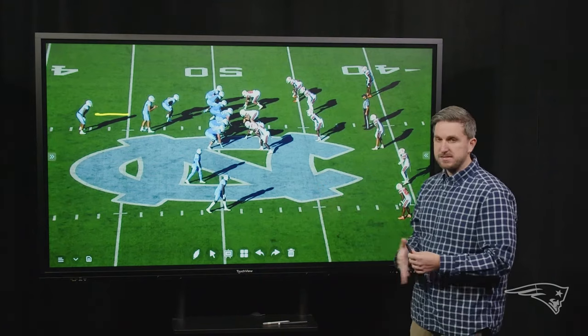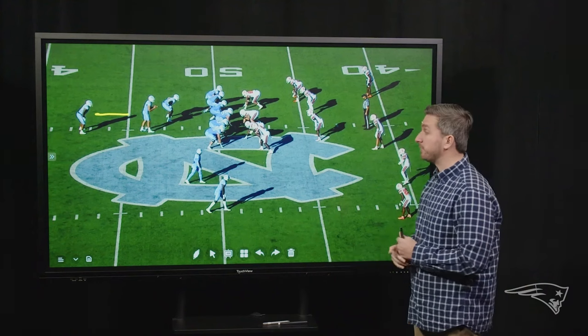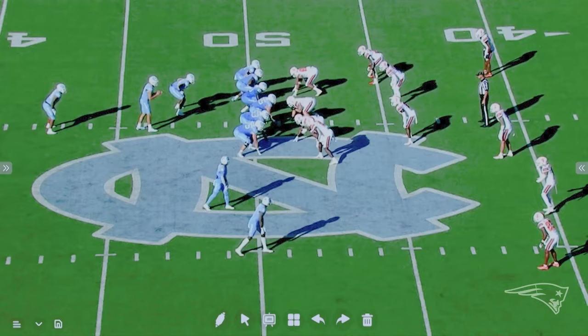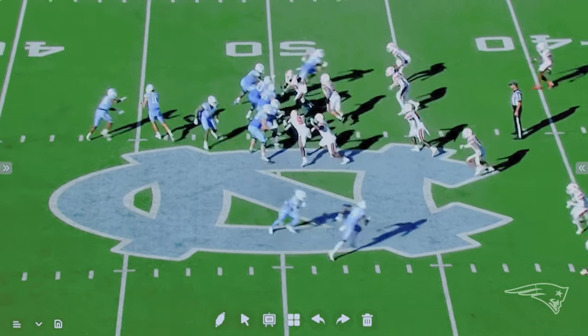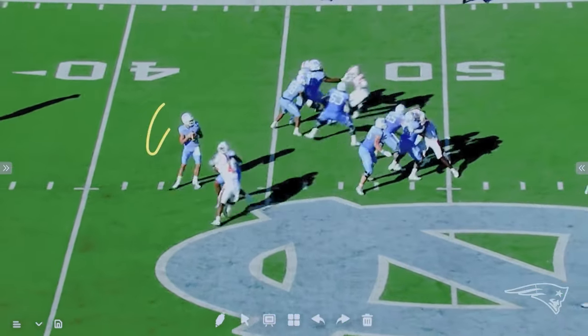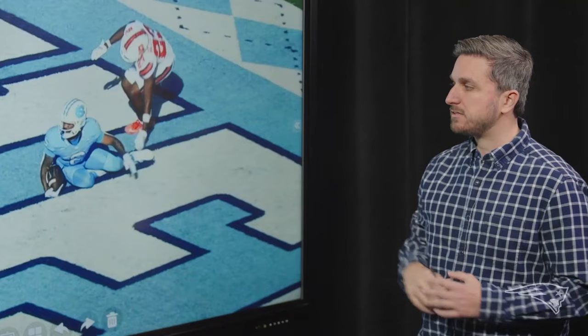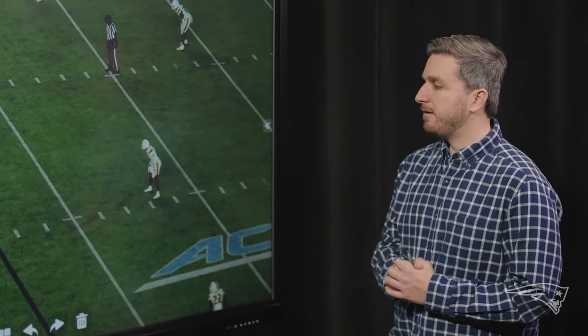Whereas some other quarterbacks like Jaden Daniels lived in shotgun their entire collegiate career and didn't do a whole lot of this. On the route concept, what you're going to see is a double post — dino concept. First, you have the inside post, then the outside post, attacking the deep part of the field. As we roll it, you see the play fake — watch how he turns his back to the defense, gets his eyes back up the field, and drops it in the dime to the outside post. The inside post takes away the coverage and opens up the outside post.